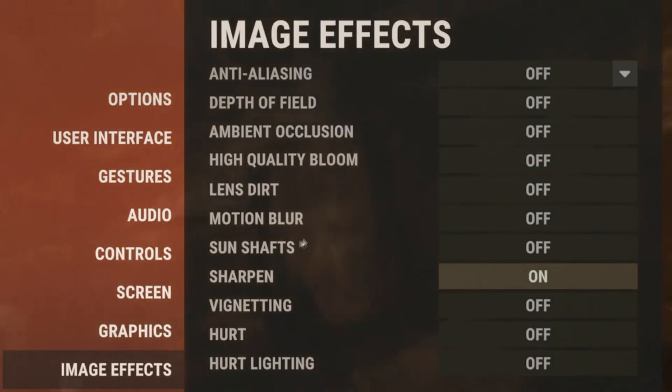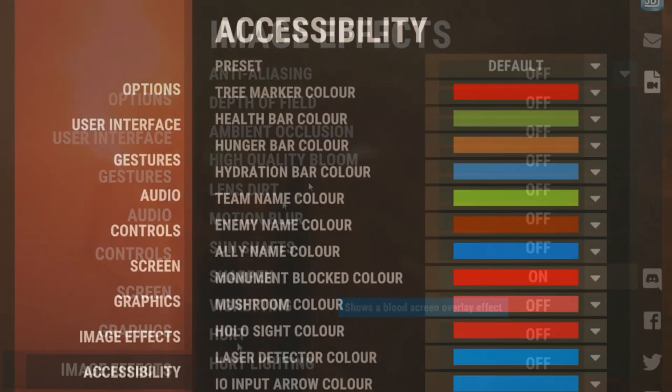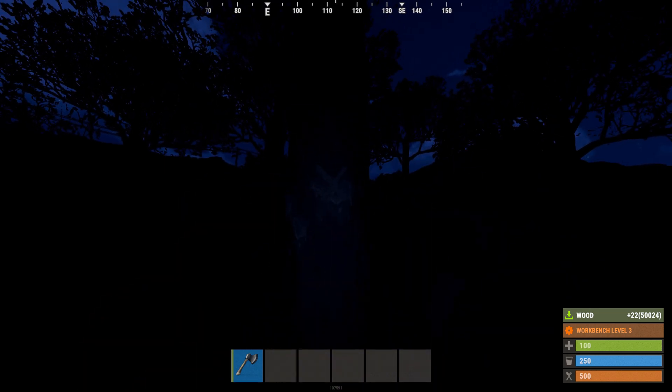For image effects, I'd recommend turning all these off except sharpen — keeping sharpen on just makes the game look nicer. For accessibility, these are all personal preference, but if you turn the tree marker colour to orange, it's a lot easier to see at night.